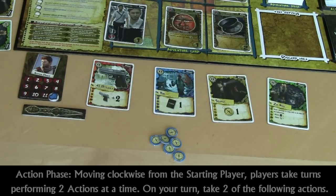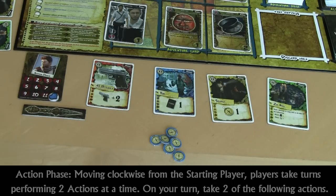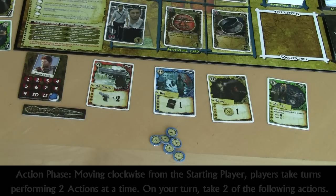After the recovery phase, the action phase will occur. Beginning with the starting player, who will have the starting player marker, and proceeding clockwise, players take turns performing two actions at a time. When it is your turn, perform two of the following actions once each, or one of them twice.